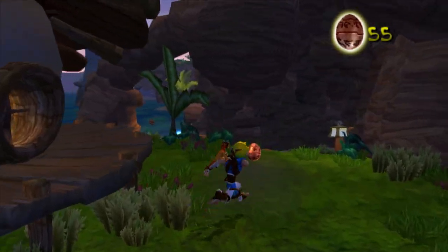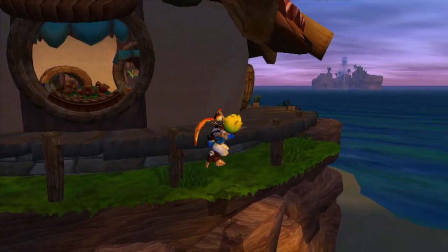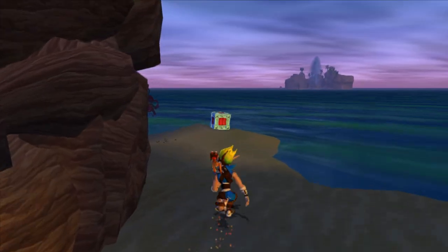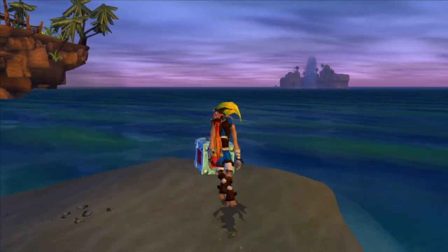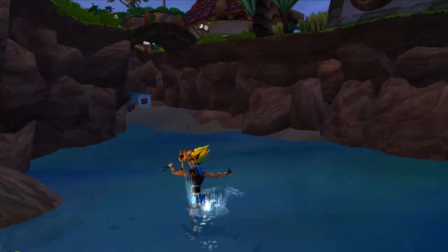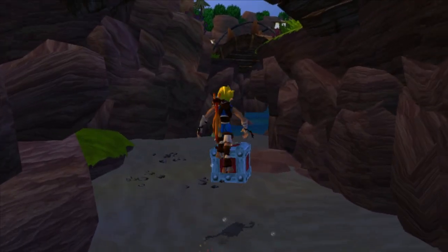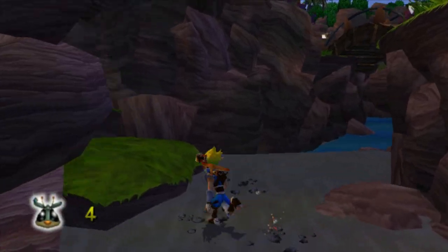All right, there's going to be another guy in there — we're going to pass him for a second. If we come around this corner and hop down on the beach, there's going to be another little scout fly here. I'm going to try my best to remember where everything is — I've 100%'d this game multiple times, still doesn't mean I remember where everything is. Scout fly number four right there.